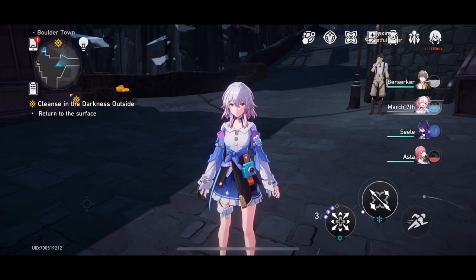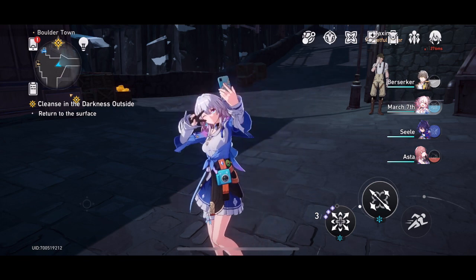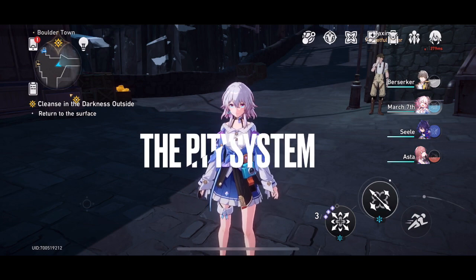G'day and welcome back to another Honkai Star Rail video. In this video I'm going to talk about the pity system in Honkai Star Rail so you guys can have a better understanding of how it works. A pity system refers to the number of pulls — or in this case warps — you need on a banner before you're guaranteed to get a four-star or five-star character.